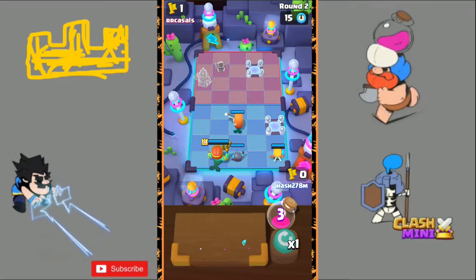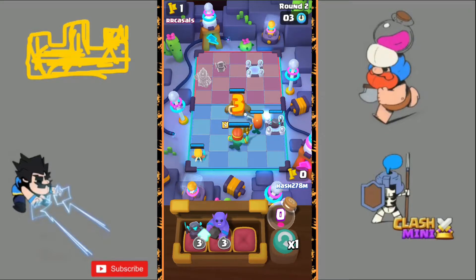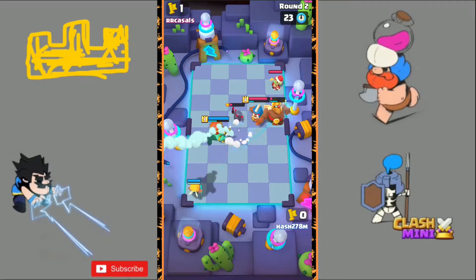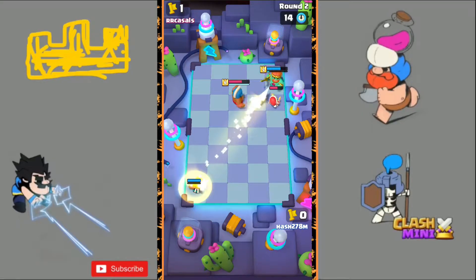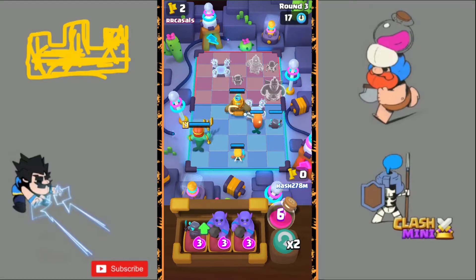Now we are at round number two. What we must do in this position is put down as many minis as we can — Royal Golden Giant or Bowler. I will put down the Golden Giant like this. In the second round we have a small chance of winning. His Mini P.E.K.K.A. is connecting on top of my Golden Giant and his Monk is destroying everything. We may win, we have a small chance — but yeah, it's another loss.